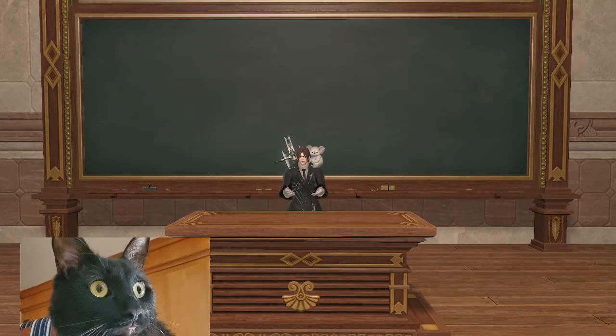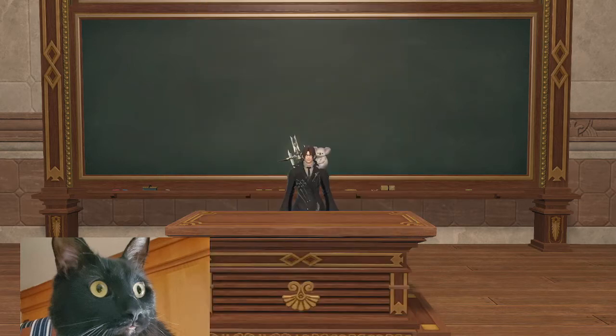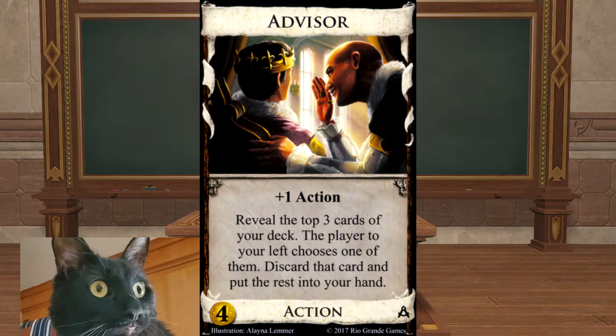The first card for Guilds is Advisor. Costing four to purchase, plus one action: reveal the top three cards of your deck, the player to your left chooses one of them, you discard that card and put the rest into your hand. This is more of a card that depends on a strong balance for your deck. You're looking at using Advisor in situations where you are limited on thinning but there are a lot of junking attacks — both curse generation and ruin generation variety.